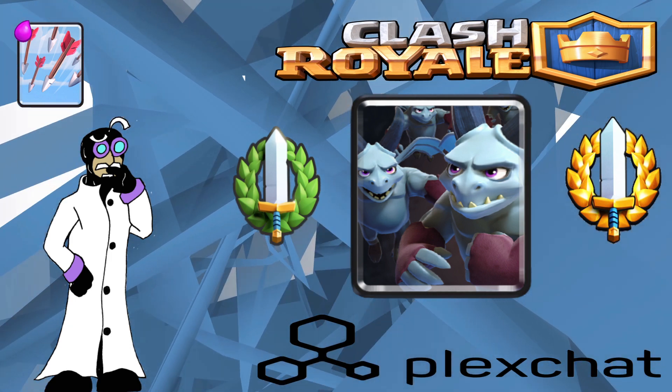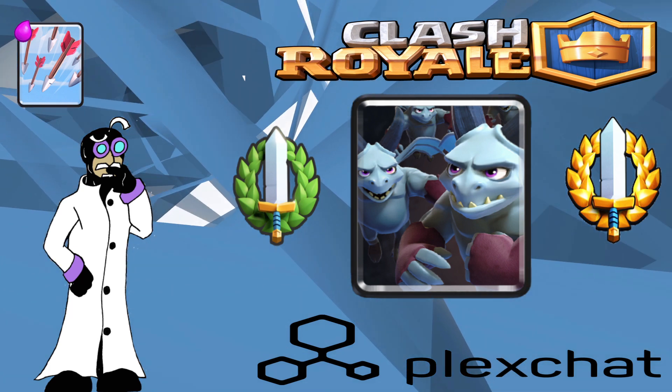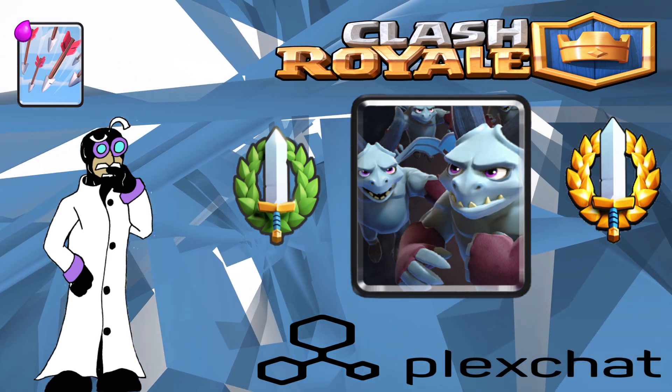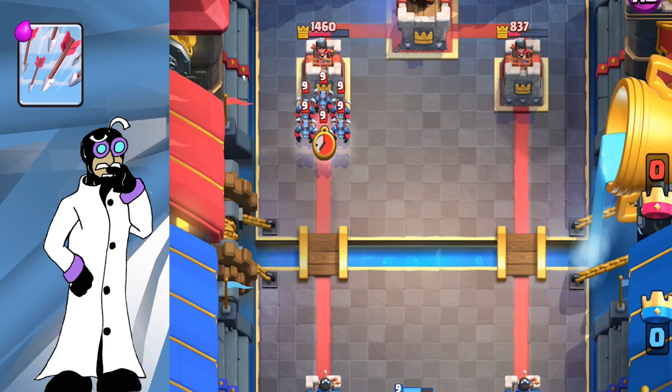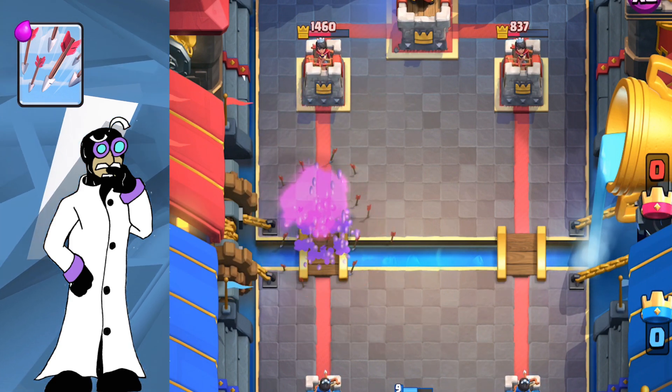Minion Horde is a positive elixir trade — plus two elixir is a trade you never want to miss. As soon as you know your opponent has Minion Horde, you know what your Arrows are for. Considering the Minion Horde has one of the highest DPS values in the game, Arrows are the hard counter.